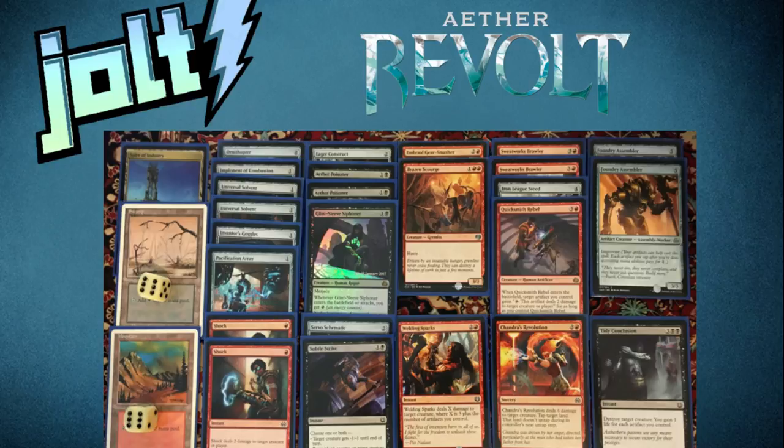As far as the spells go, I ran double Shock — deal two damage to target creature or player — used as removal and a combat trick. I also used Subtle Strike as a combat trick to clear the board and swing in for lethal the following turn. Another piece of removal was Welding Sparks — two colorless and red — which deals X damage to target creature where X is three plus the number of artifacts you control. Most of the time we're looking at two to three artifacts on the battlefield, so Welding Sparks could definitely clean house.